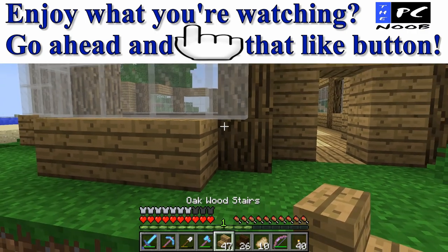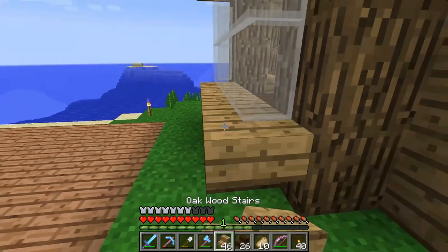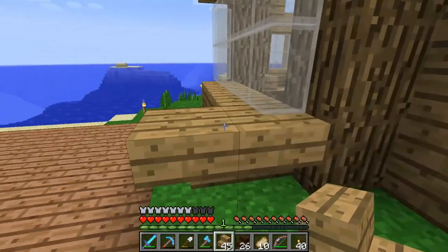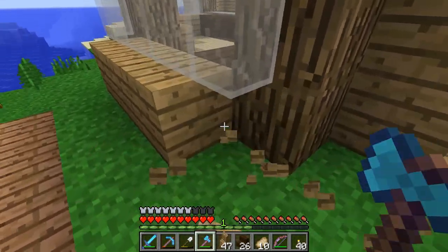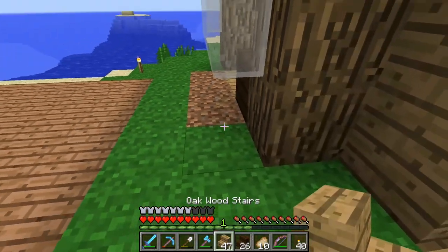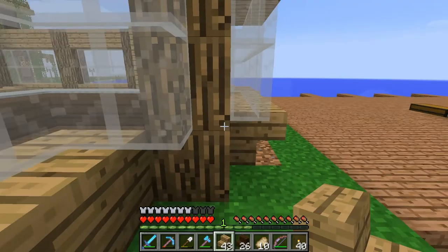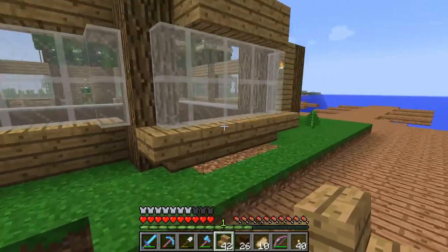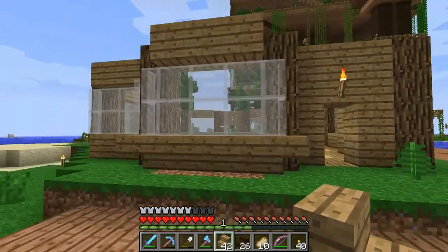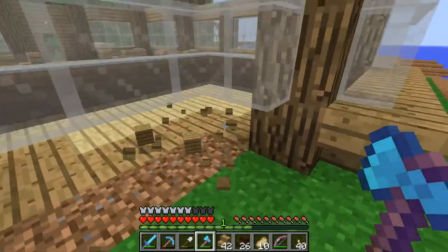I'm trying to get this to curve, but I don't think it's going to because it needs something to curve to. If I put it like that and then that — yeah, that's the look I want but it's not happening. The only way I can think to do that is go like this, go like so. That looks pretty neat, and I will repeat on the top too. I might do the dark oak wood up top — I'm not too sure.